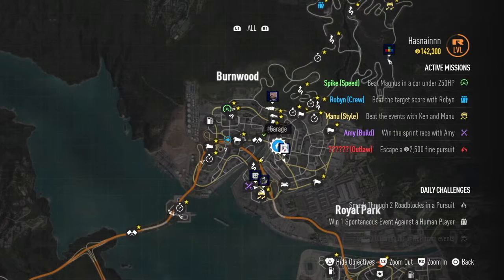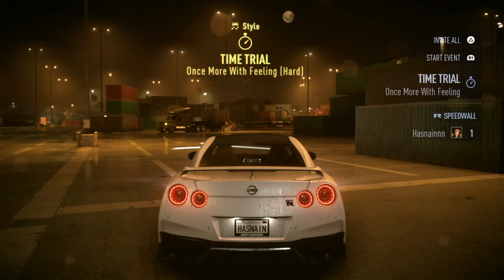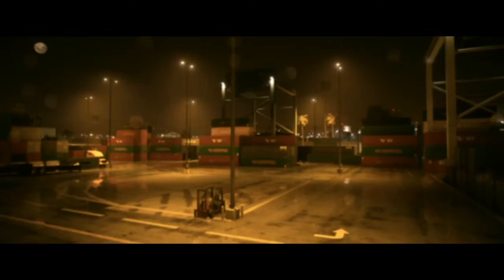I can see I've finally unlocked Ken and Manu events, which means I'm probably going to have Ken Block's Mustang soon. But more than the Mustang, I love the Ford Focus RS he had - I think that was next level. The Mustang is about 860 horsepower, but the old Ford Focus RS does 0-60 in about 1.9 seconds - no car can do that. That is ultimate.